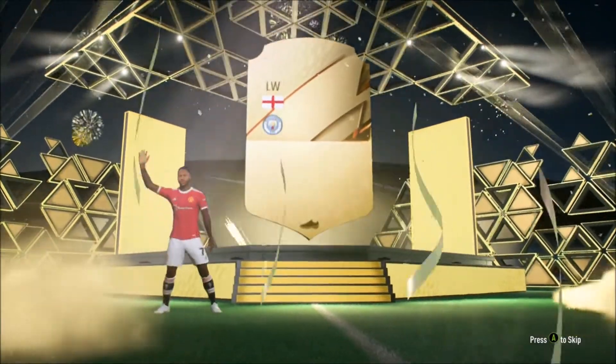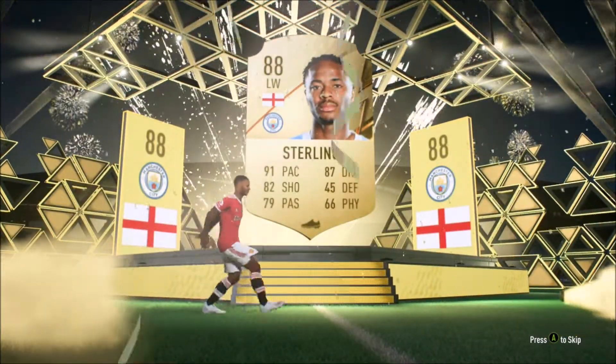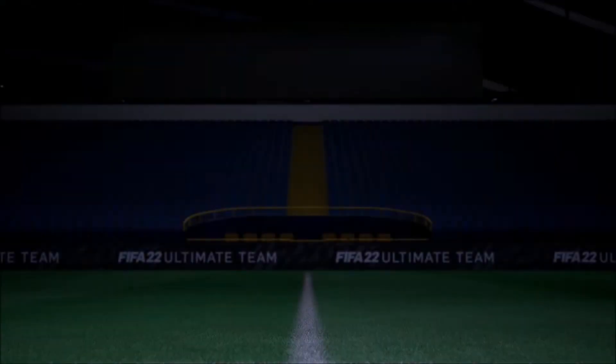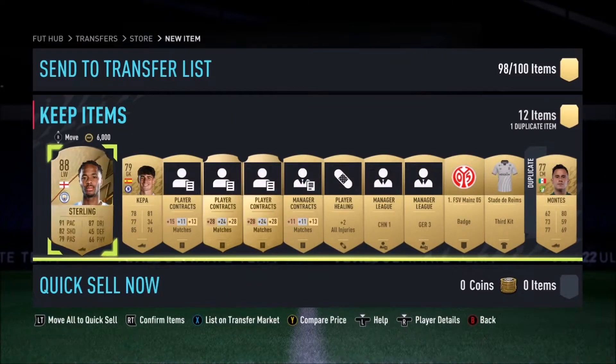To start off FIFA 22 we start with the dream — Raheem Sterling. A lovely pull, lovely player in the game. He's super fast and I think wingers are very overpowered this year, so I definitely recommend him.